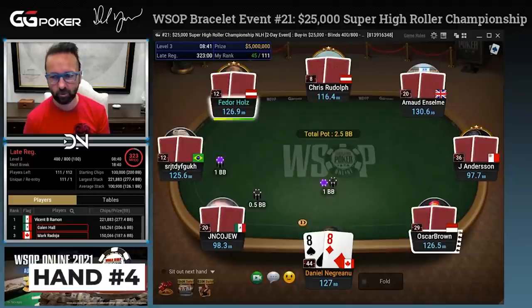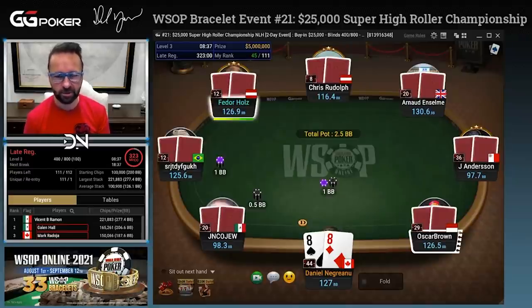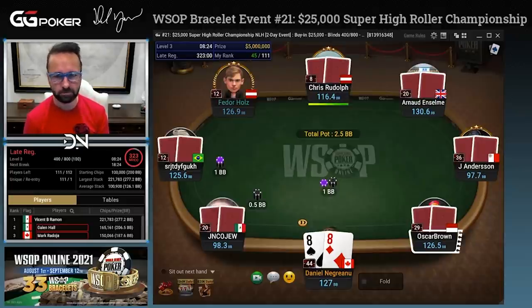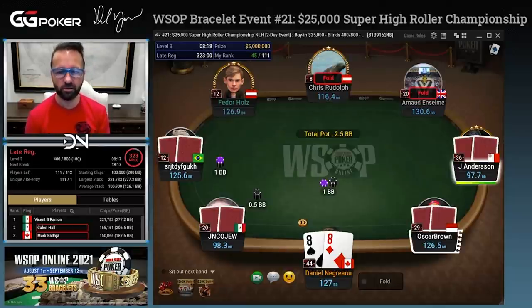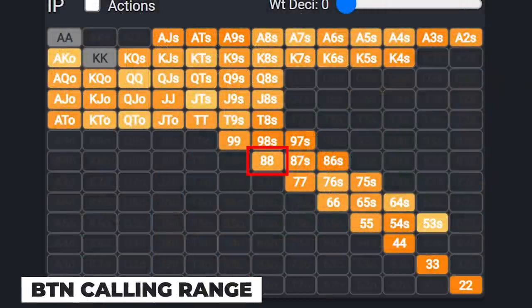A couple of eights — we will play this hand almost assuredly, unless it goes raise and three-bet. It's tough to really ever just jump the fence, which means someone's raised, someone three-bets, and you just call. It's hard to play any hands that way because it's usually going to be eights, nines, tens, jacks, ace-queen. So against this raise, I'm going to flat.